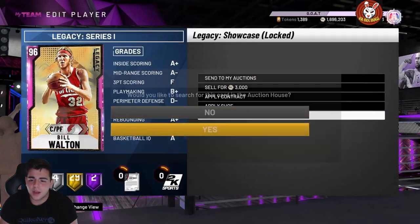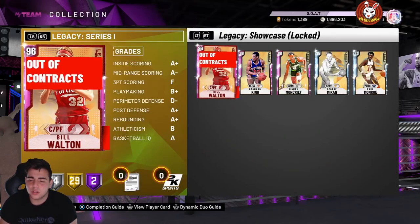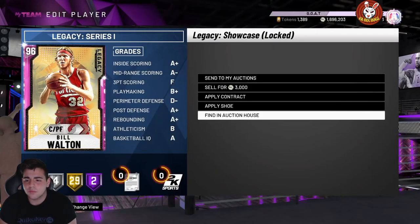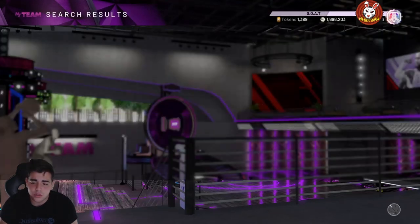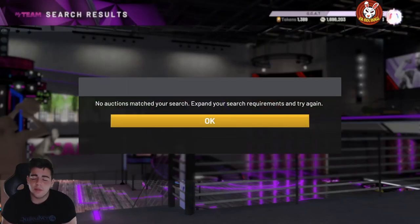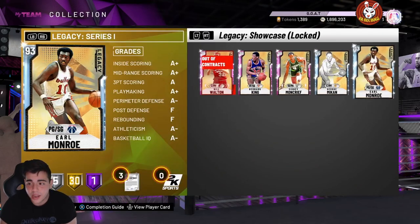You can also do the Xbox glitch — dunk the ball right when the game starts through quick STS, then press the home button right when the highlight reel pops up. Wait there and watch the time go down to one minute, so you're playing about one minute per quarter — five minutes total per game. You can literally watch Netflix on a dual screen while doing these solos — very easy.